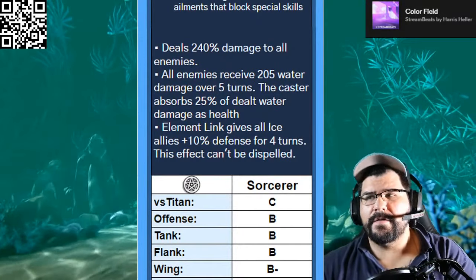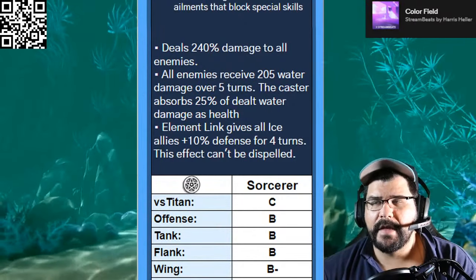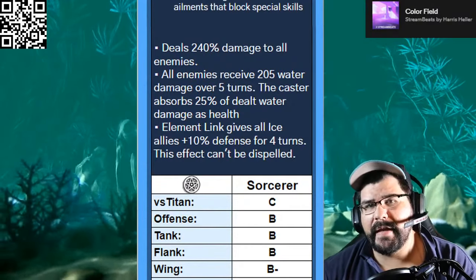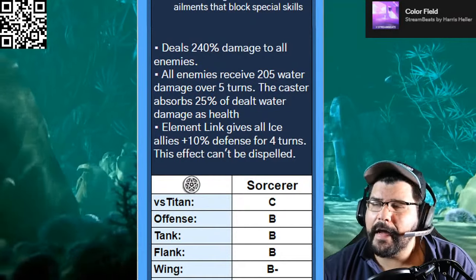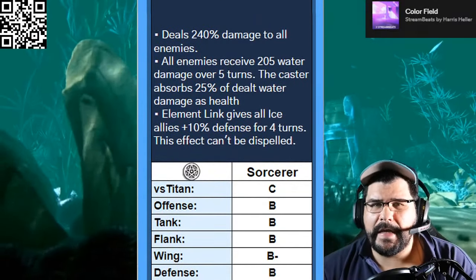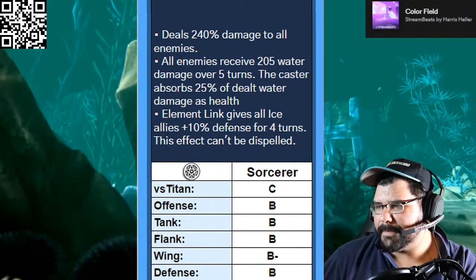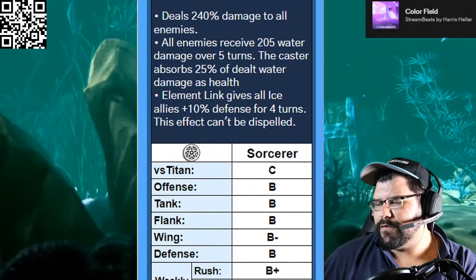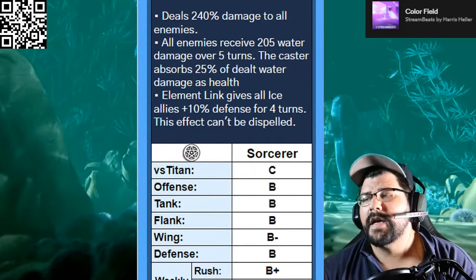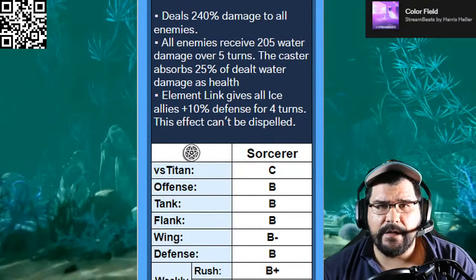In the wing he gets a B-minus — he's a character that wants more enemies alive, and by that point there are probably a few dead enemies. Him going off probably won't turn the tide. Defensively overall he gets a B — maybe B-minus, but 240 damage is still a decent amount. In weekly raids he gets a B-plus, potentially an A-minus when you consider him fighting against Alfreaky tanks, since he resists the mana reduction and mindless attack.